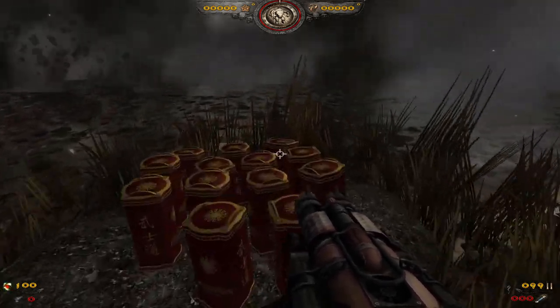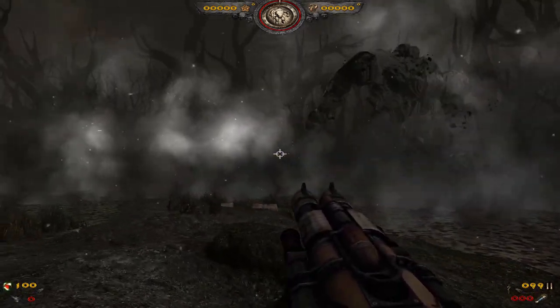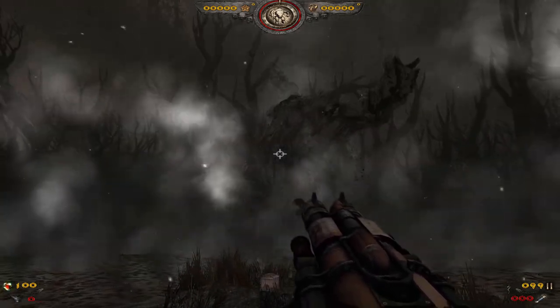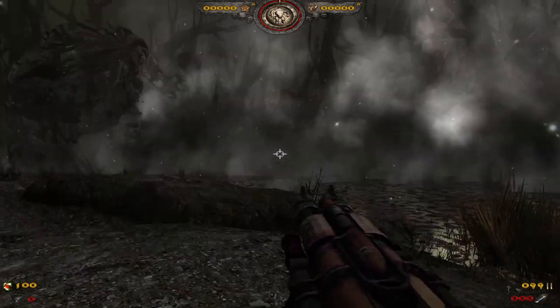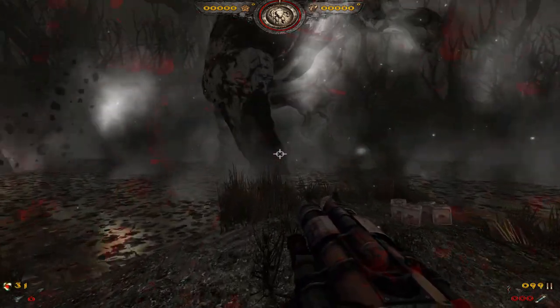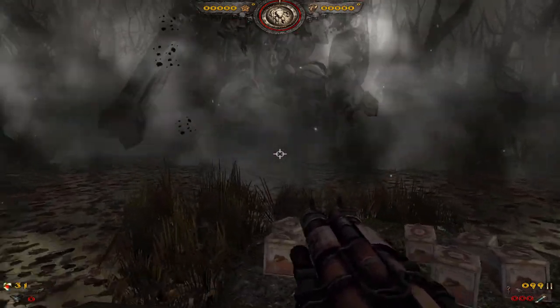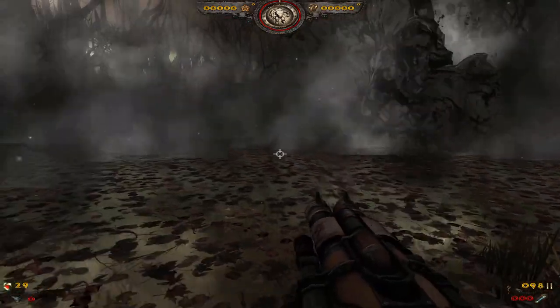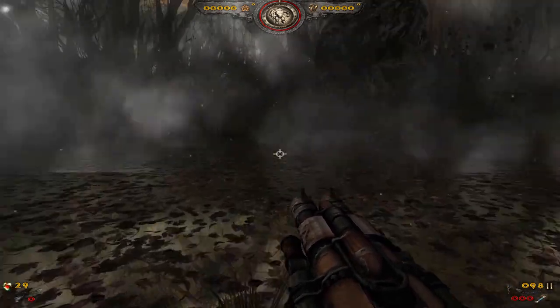Nice try! That attack is easy to avoid — his arm attack where he swings at you. I need to find his arm and then hop away as fast as I can. He does a lot of damage with that. I wasn't quick enough that time.